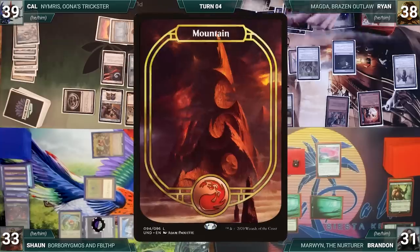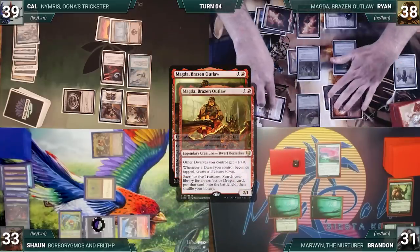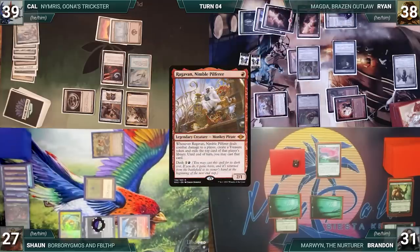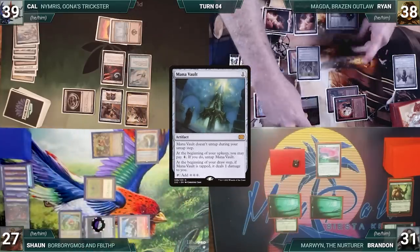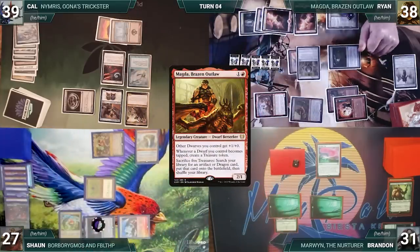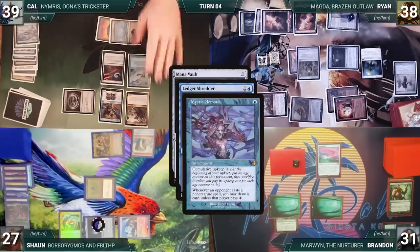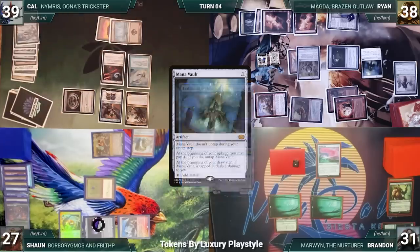Ryan moves to combat and attacks Sean with everything. Magda triggers twice and Ryan creates two Treasures. With no blocks, Sean takes six. Ragavan triggers, Ryan creates a Treasure, and Sean exiles a Mana Vault. In his second main phase, Ryan taps Magda with Springleaf Drum to add a red; Magda triggers and Ryan creates a Treasure. He casts Sean's Mana Vault. Ledger Shredder and Remora trigger; Cal draws through Remora and connives a Felwar Stone giving Shredder a counter. Ryan passes.